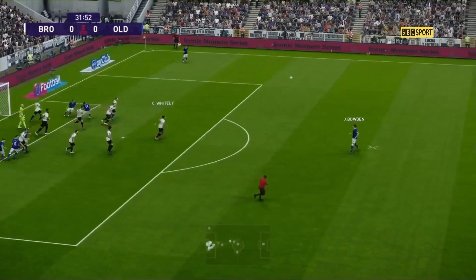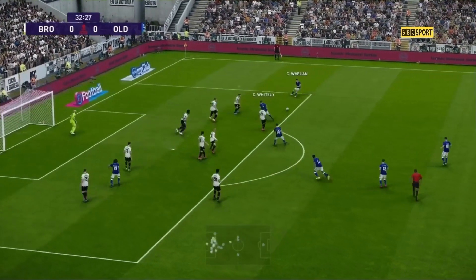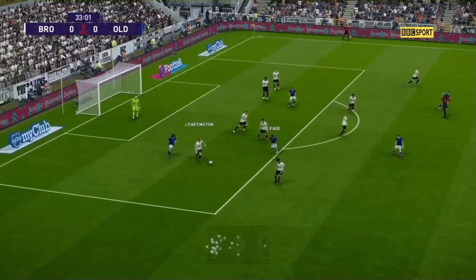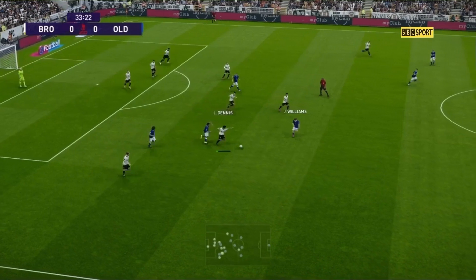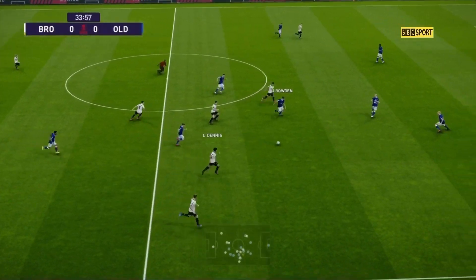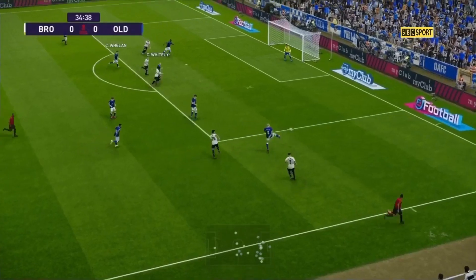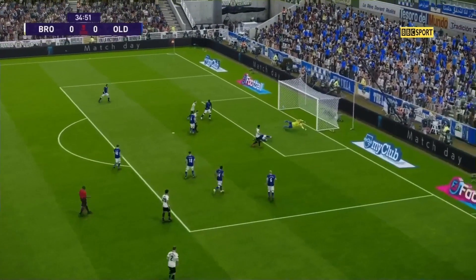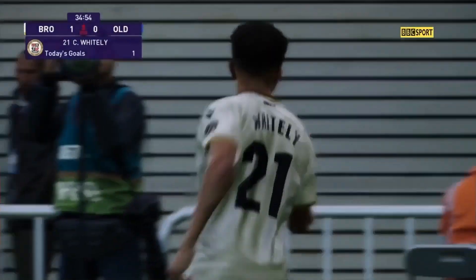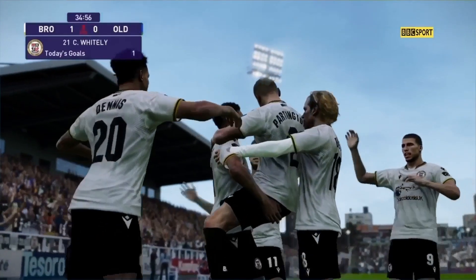A ball into the near post, well headed out. Pope to Whelan, cross to Williams — Partington clears. Dennis gets the ball into space, plays it to Partington down the right, and that's the goal Bromley were looking for — well deserved! There's shock on the cards at the Hayes Lane Stadium. Bromley lead Oldham Athletic now, and there's an inquest in the defence.